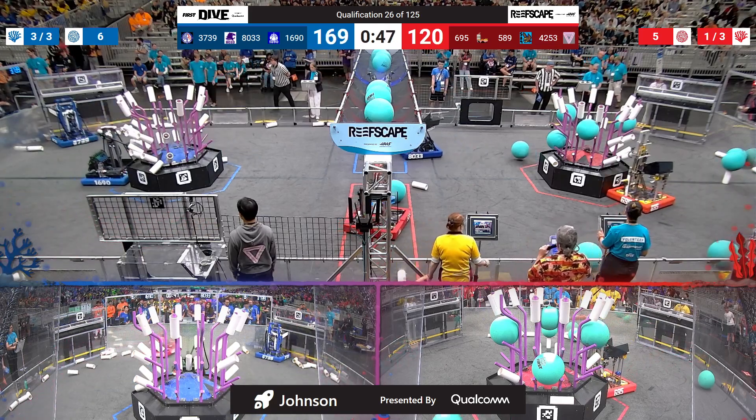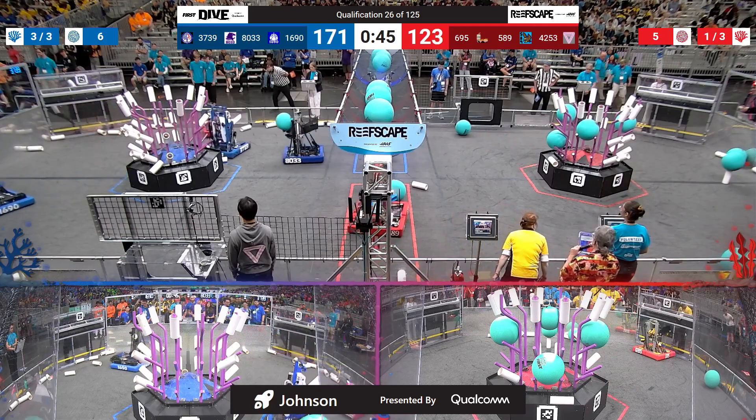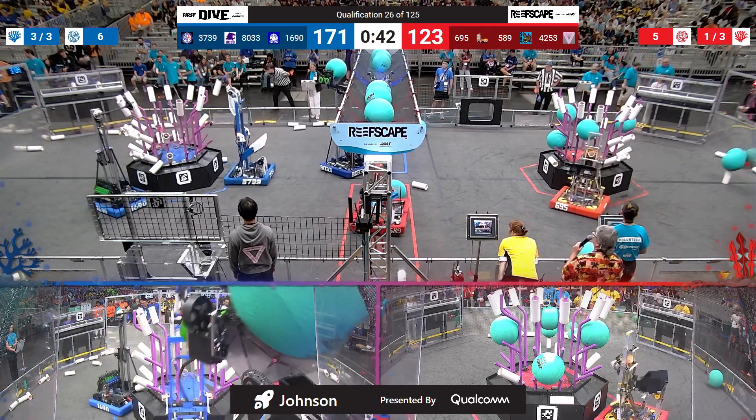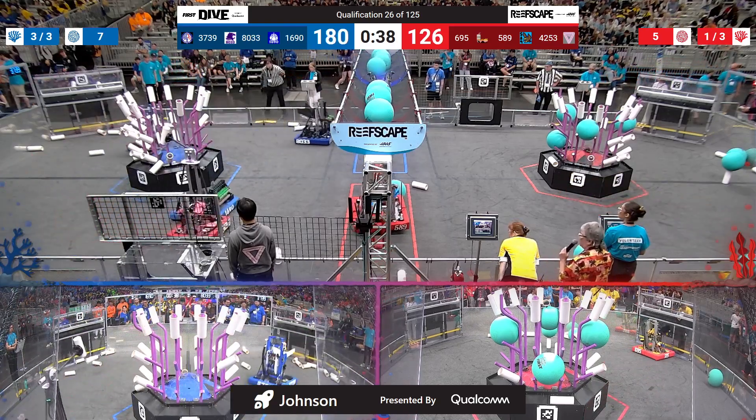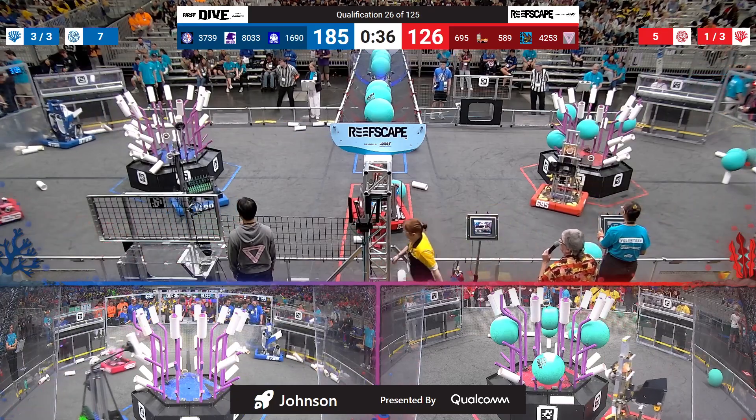8033 trying to put a piece of algae up in the blue net — that one falls to the ground. Highlander Robotics grabs another one, and that one goes in. So, a fairly healthy lead for the Blue Alliance here.